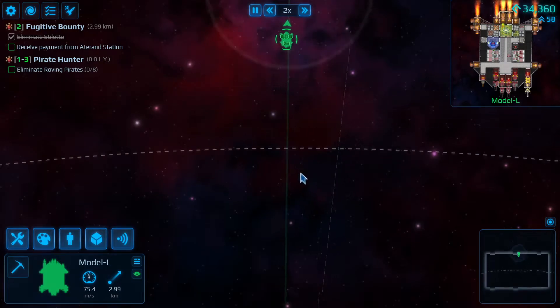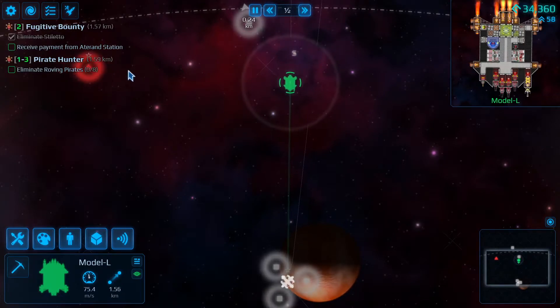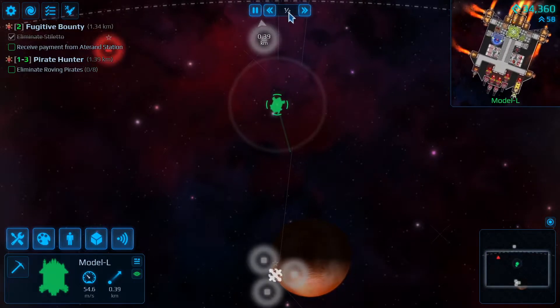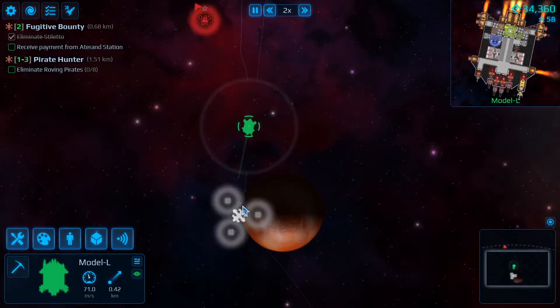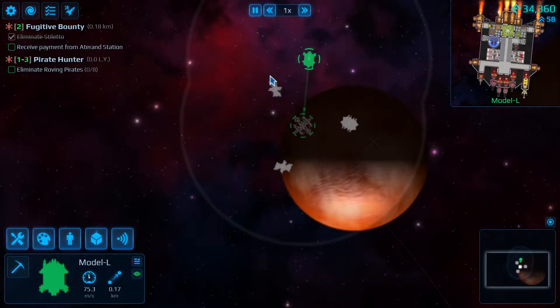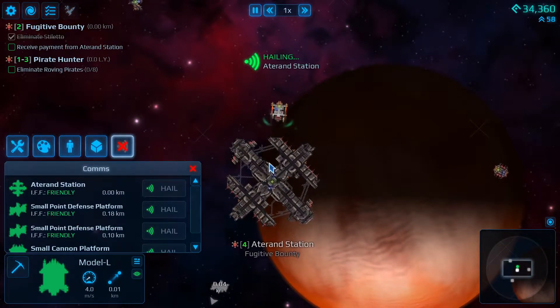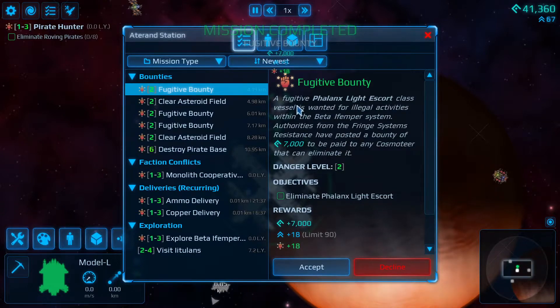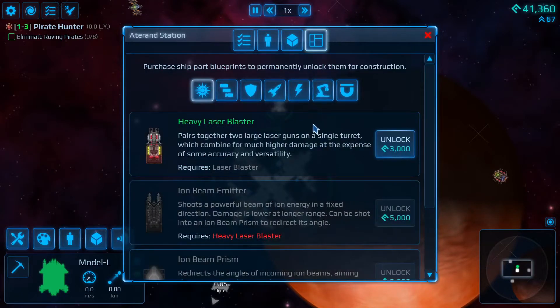I feel like I want to modify my ship a bit more. We got another reward — seven thousand, most appreciated! There's an asteroid field mission, 13 grand to kill a couple of pilots or pirates. Let's pick up a small shield generator and get it installed.